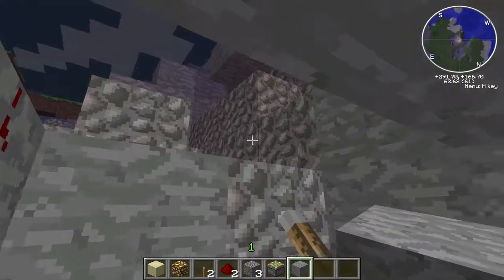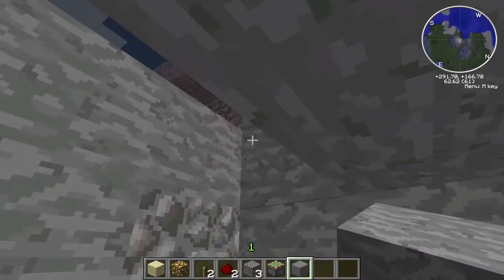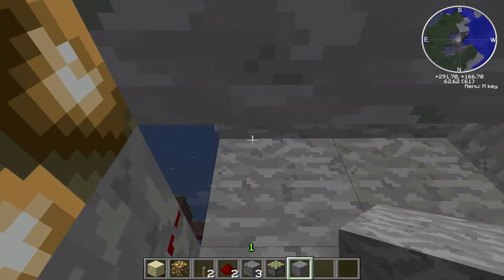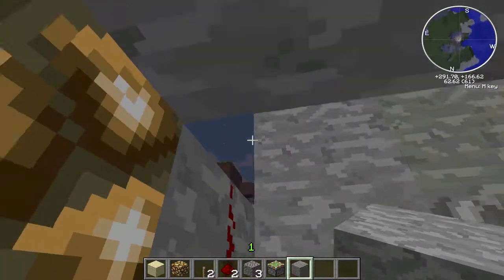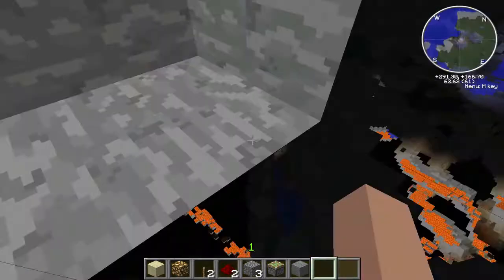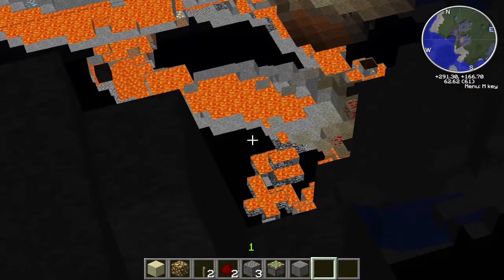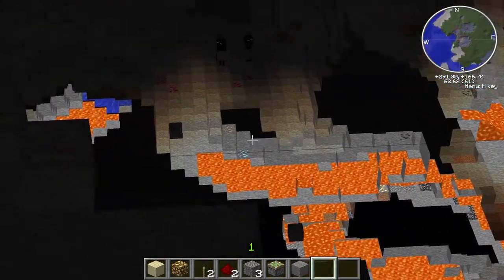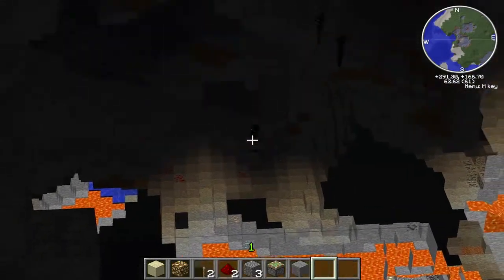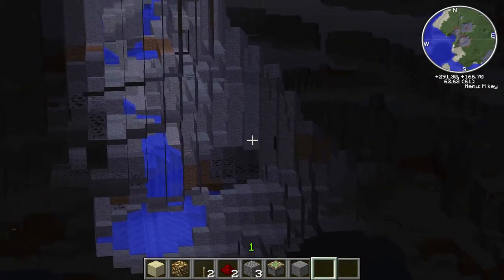I don't do this in the first place because I play Minecraft how it's supposed to be played. But a lot of people don't like doing that. Instead of saying you're pathetic, why not just make a tutorial on how to help them? So now you just flip the switch and you can see all of the caves, and for example you can see some diamond and some iron and some redstone and some endermen.